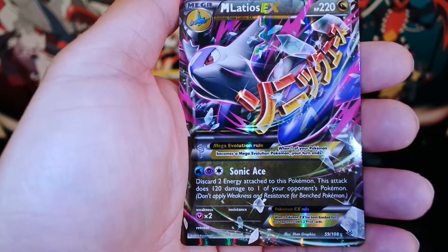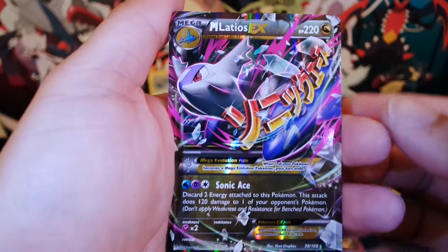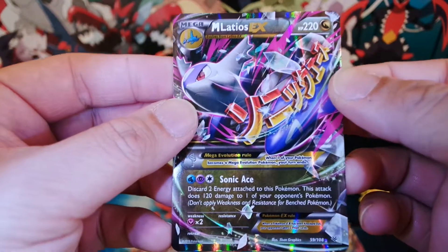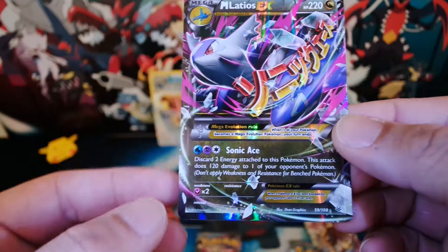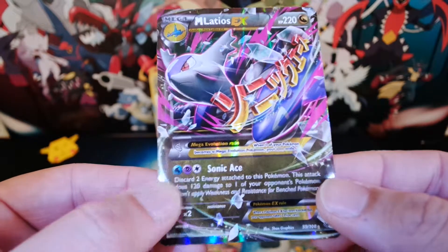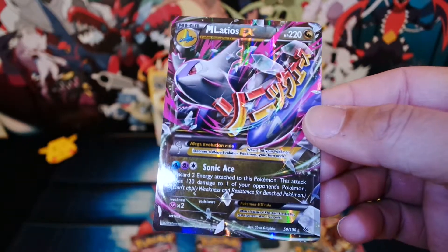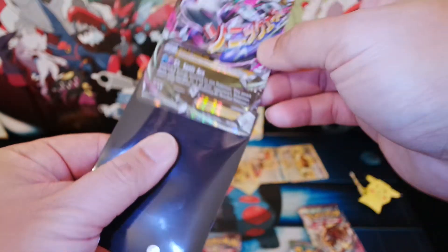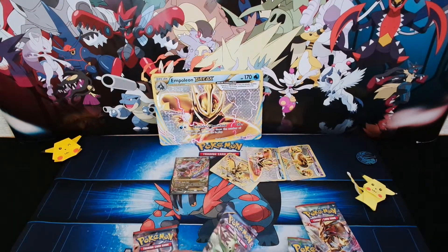And our first special card for this box is... oh no. A Mega Latios EX! This isn't happening. I'm speechless. Look at that shine — 220 HP and the move Sonic Ace. This isn't happening again! Okay, so let's put this in a sleeve. Like what my roommate always says. So sweet.